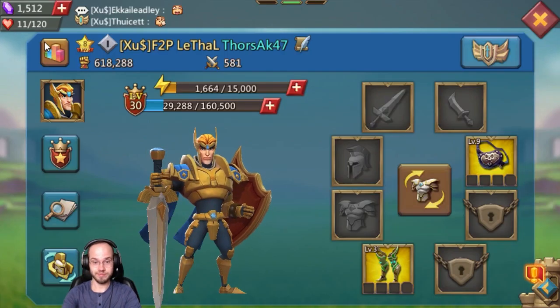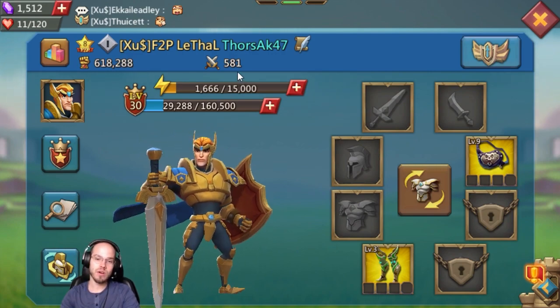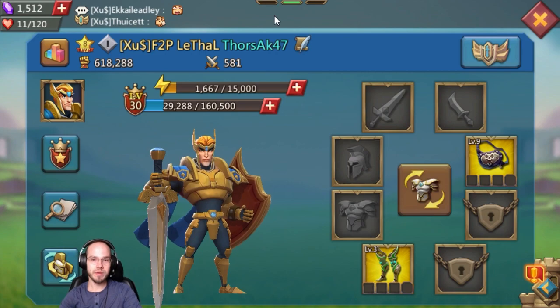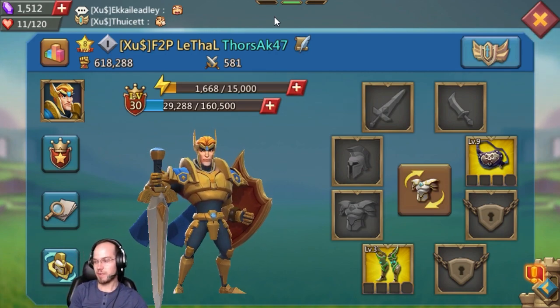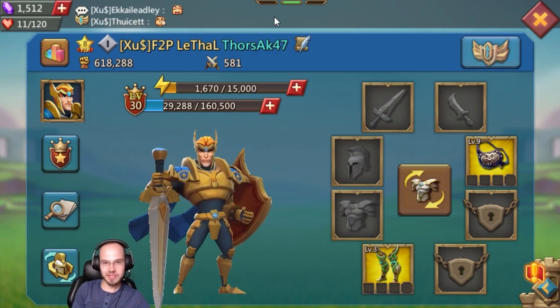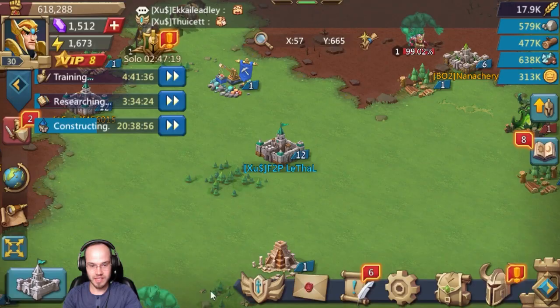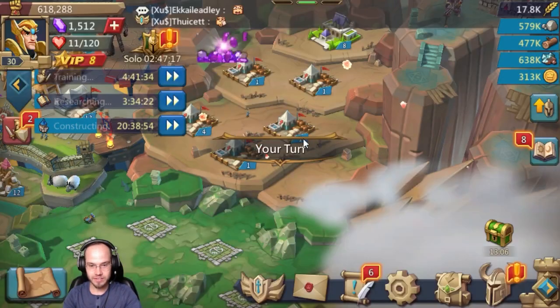We're at 618,000 might now and 581 kills — boom! Way to be a free-to-play trap account. We're slowly getting the kills, heck yeah! We haven't shielded, we're totally not scared — we can take a hit.